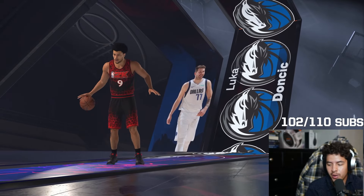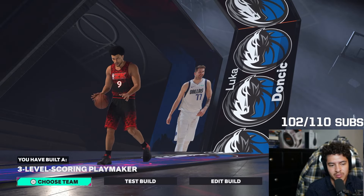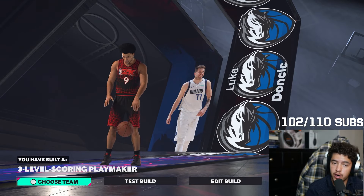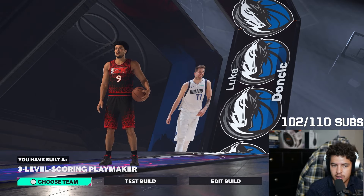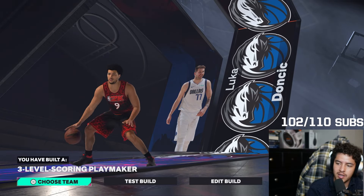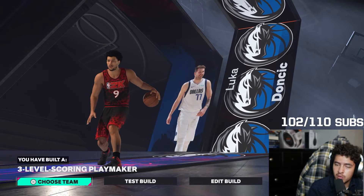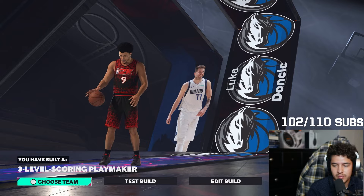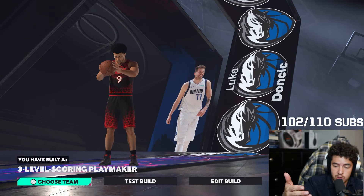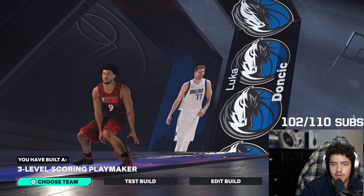There are a couple builds here. Luka's a hard player to make because he's very well-rounded — except defensively. He can rebound, shoot, score, pass, play in the post, play in the mid-range, finish on people, and dunk the ball — not the greatest dunker, but he can dunk, and he's very good at finishing layups. So yeah, it's a tough build to make, but here are the best builds. I hope you guys enjoyed. God bless you, Jesus loves you, and I hope you guys get saved soon. Thank you for watching.